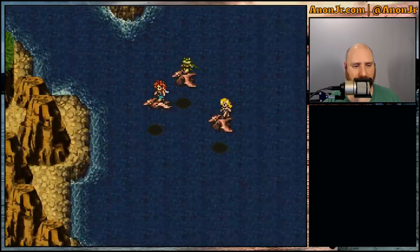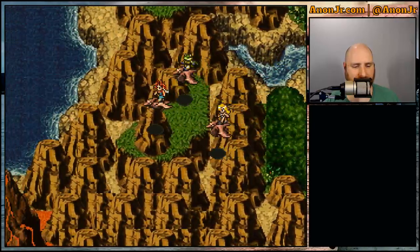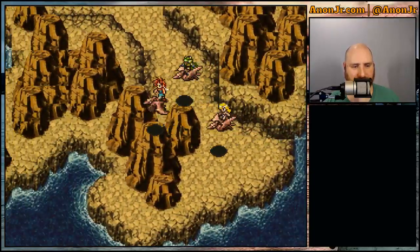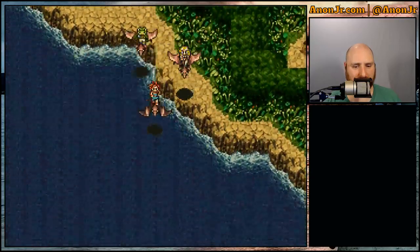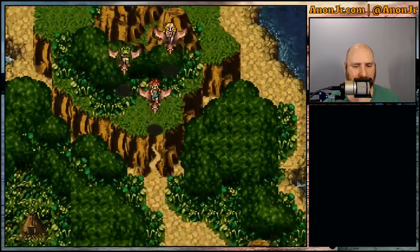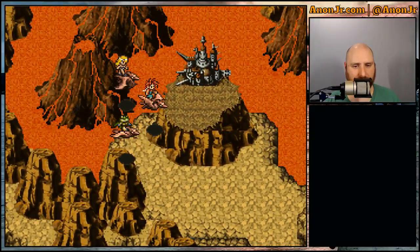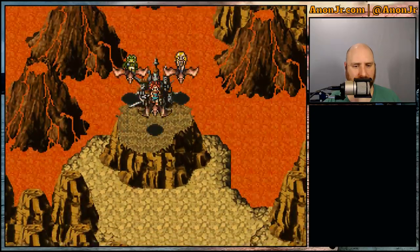You can fly pretty much anywhere you want, but other than the Tyranno Lair there's nowhere else to really go in the prehistoric era just yet. We will be making our way back later. We just flew around the world and ended up back — so let's drop off here.